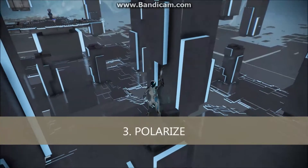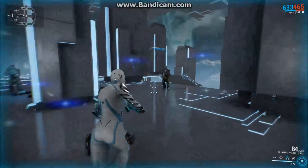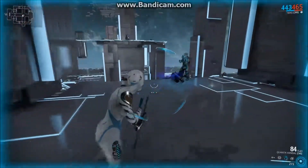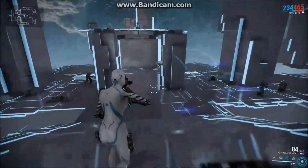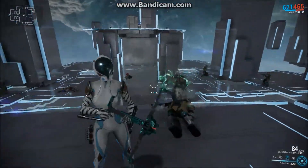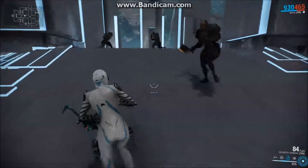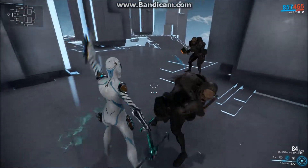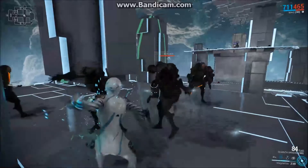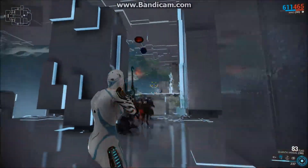With her third ability, Polarize, Mag sends a wave of energy that affects enemies' shields and armors, making them explode and crack into shards that can be attracted by Magnetize. In addition, it also restores the shields of all allies in range — not only teammates, but also their sentinels, NPC allies, and defense targets. So remember that and sometimes activate it to help, not only to kill.